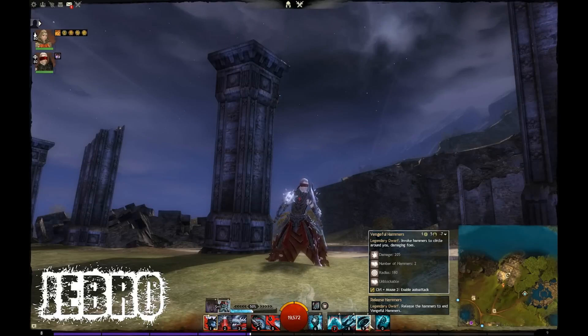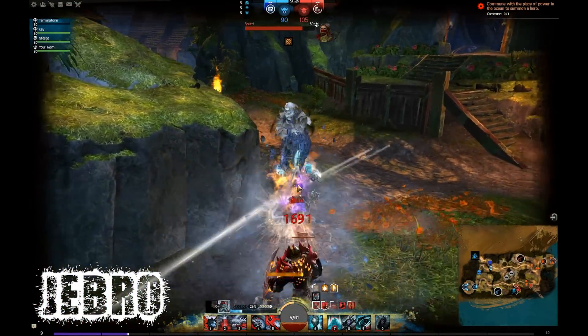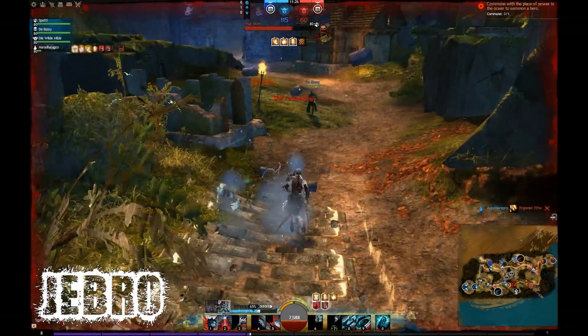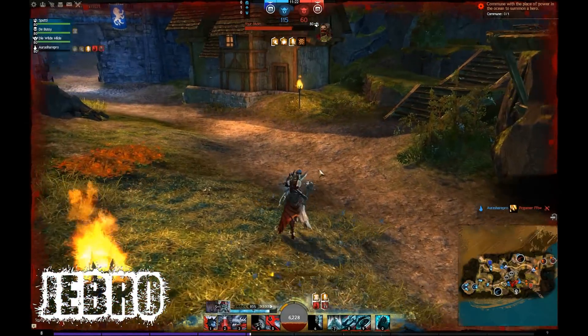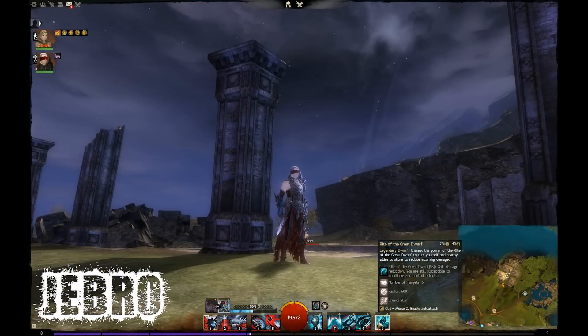As we are in the Legendary Dwarf stance, we have the elite: Rite of the Great Dwarf. You channel its power to turn yourself and nearby allies into stone to reduce incoming damage. That's 5 targets, it breaks stun, and the radius is 600. It lasts 5 seconds — you gain damage reduction but are still susceptible to conditions and control effects. The animation looks awesome. It's going to be very useful in high damage situations, for rezzing in sPvP, and in World vs. World zerg fights.